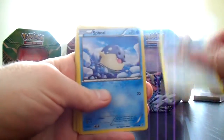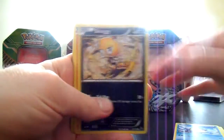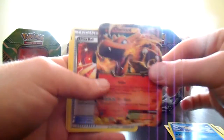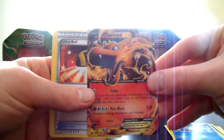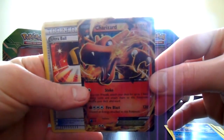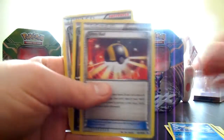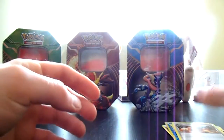Flashfire pack now. We've got Centra, Spheal, Scraggy, Litleo, Gumi, Spheal, and an awesome Charizard EX ultra rare — wow! Good stuff! Also Ultra Ball, Crocorrock, and Blacksmith — oh nice trainer!